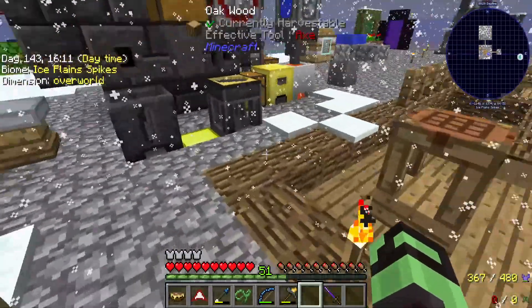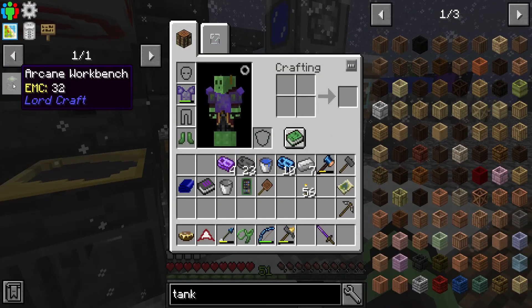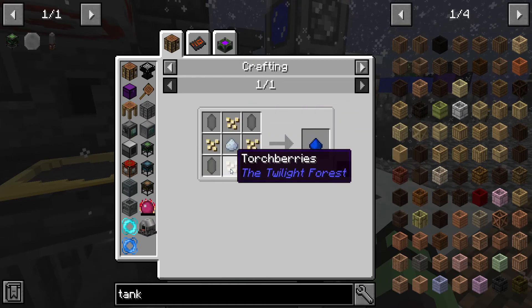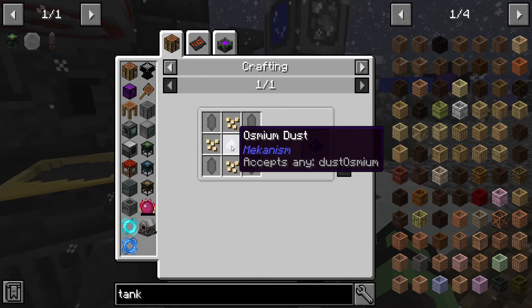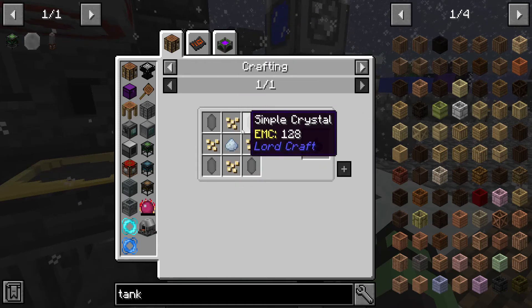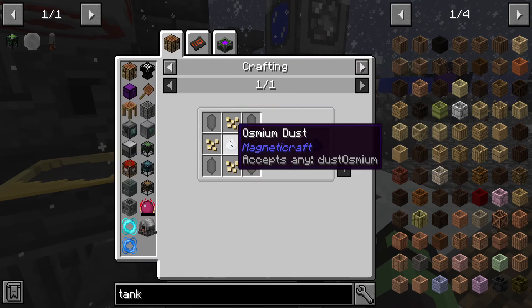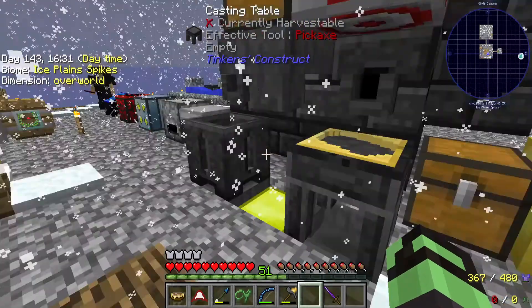We also need that sword for now. We got some diamonds from in there, which is kind of nice. Our next step is going to be crafting this, which is going to require mana infused, which requires our torch berries, osmium, and some simple crystals. We still need to do one of these, so we're going to need an osmium dust.